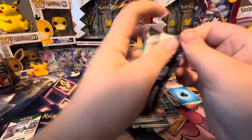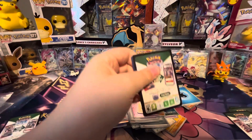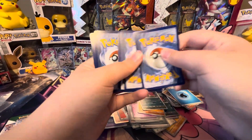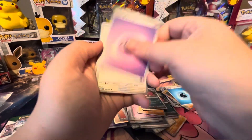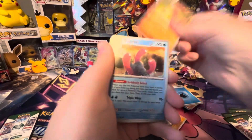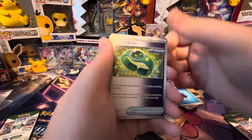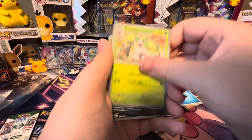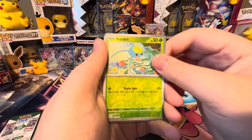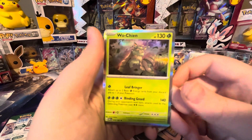Last pack. We got Whismur, Double Blade, Surskit, Magby, Wugtrio, Technoradar, Stinny, Purloin Reverse, Surskit Reverse, and we're ending on a Wuqian Hollow.